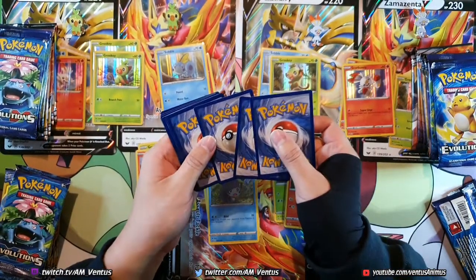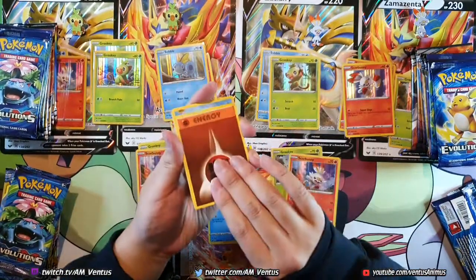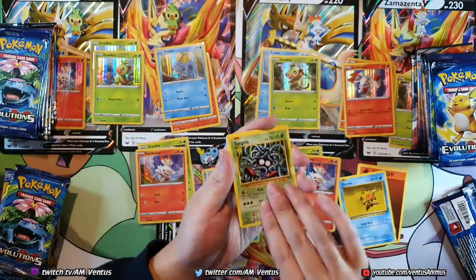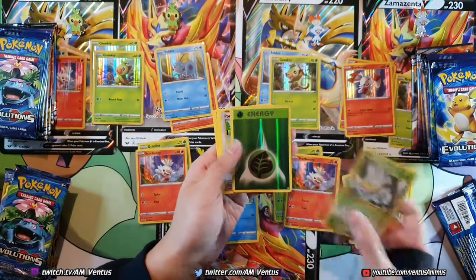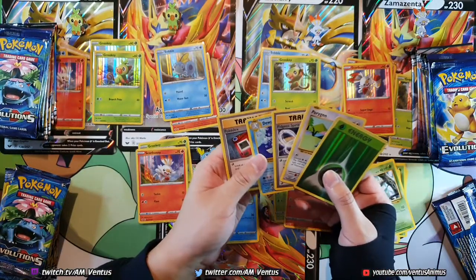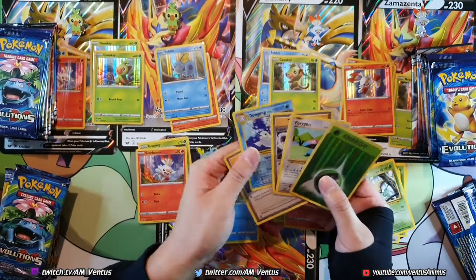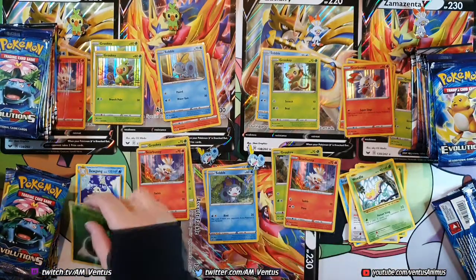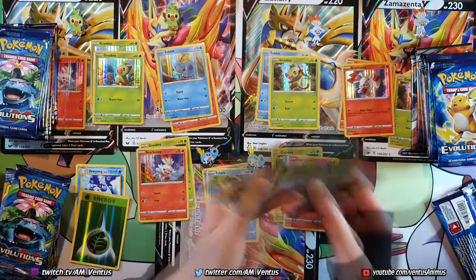So this is one, two — no energy, and that's it. Energy is part of the regular cards. Got a Fighting energy, Staryu, Tangela, Ratatta. I did it wrong — it's 1, 2, 3 still. So Dugong's the rare and then Reverse Hollow Grass for Chespin. It's always for Chespin. I usually remove it like this and then take the bottom card out. I need a tin — I usually put my packs in tins.